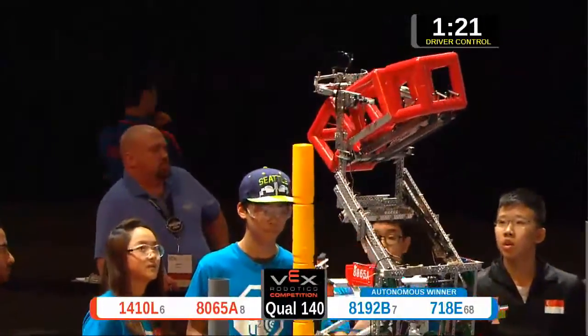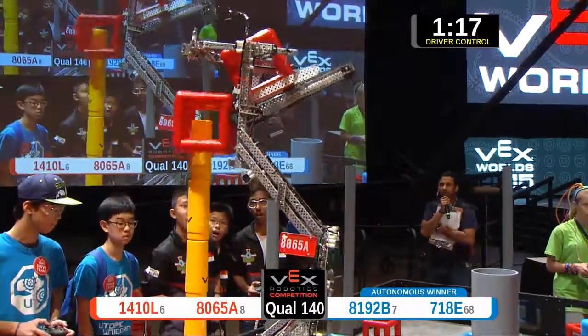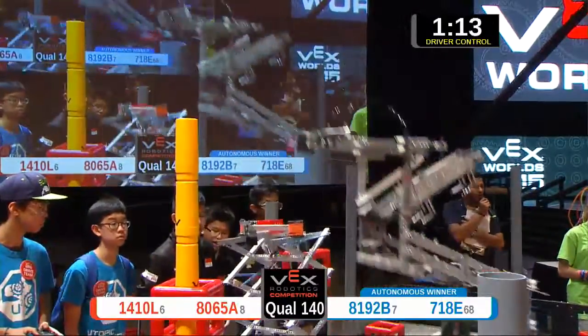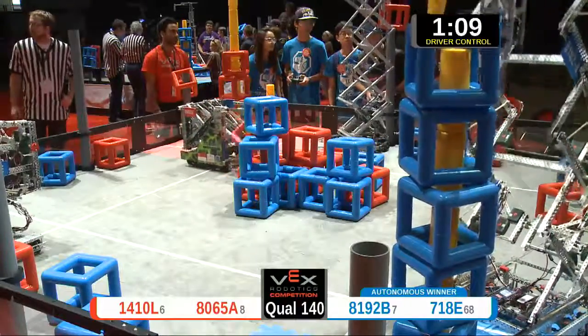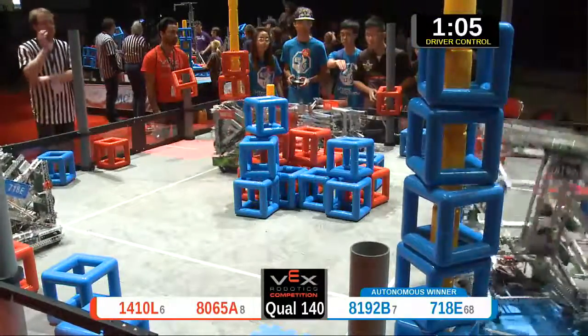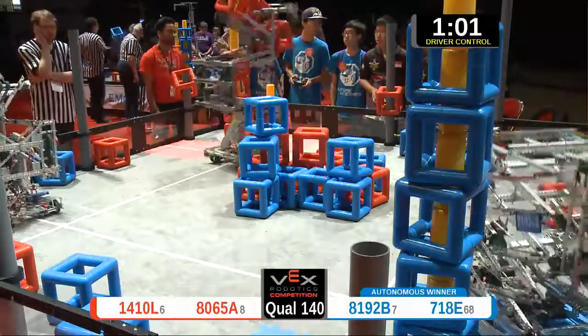Looks like the skyrises are just elevating real fast. On the red side, we're up one, two, three, four, five, six skyrise sections — and we've got four cubes on top of it now. Red's just doing their thing. Blue's not to be outdone; they've got less skyrise sections but more cubes scored. It's gonna even out somewhere around there. It'll be a nice close match here in match number 140 of qualifications.